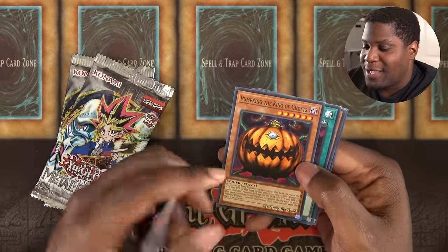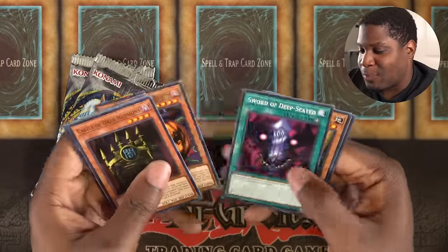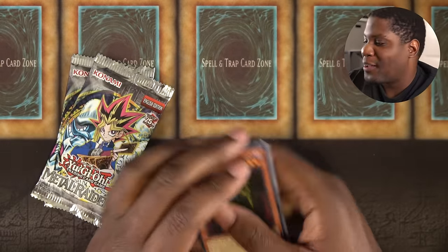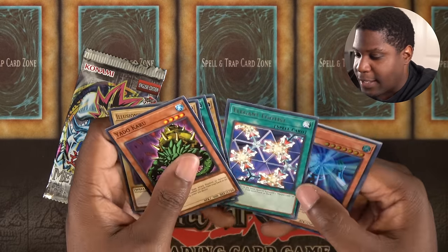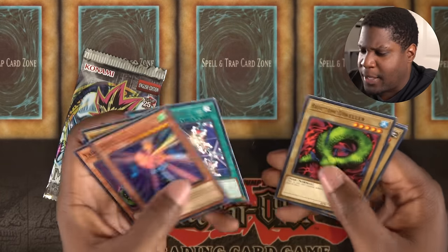Pumpkin the King of Ghosts — this was one of my best cards in my Sacred Cards playthrough. Wait a minute, if I have Larva Moth, and I have Cocoon of Evolution, and I have Great Moth — oh, Paul might be in trouble. And Sui-Gene — that's super rare. I'm liking my cards.